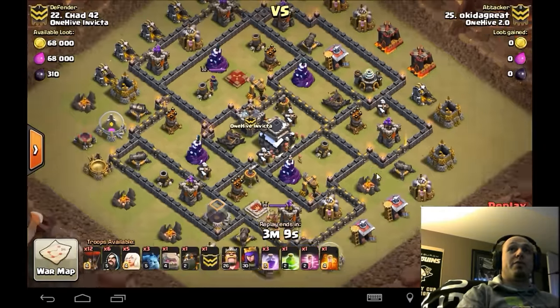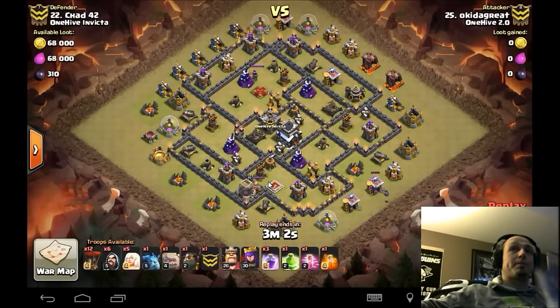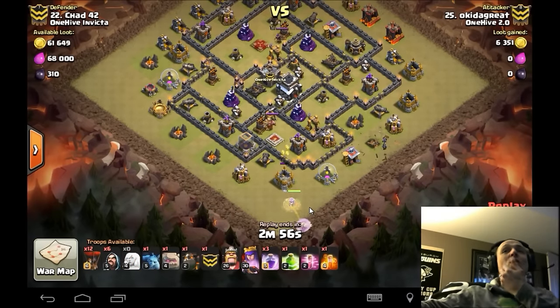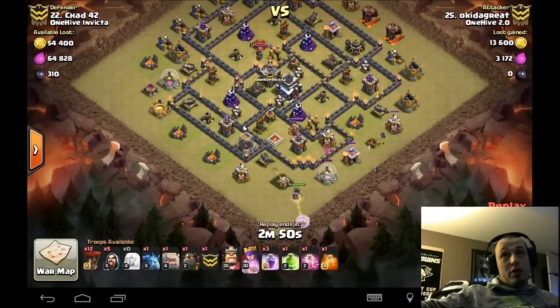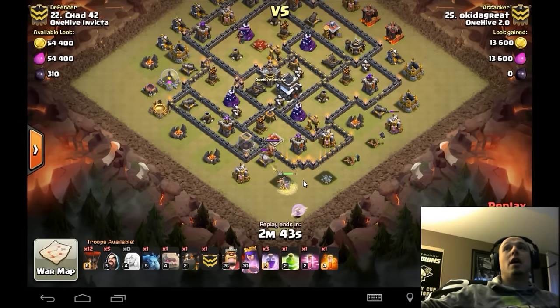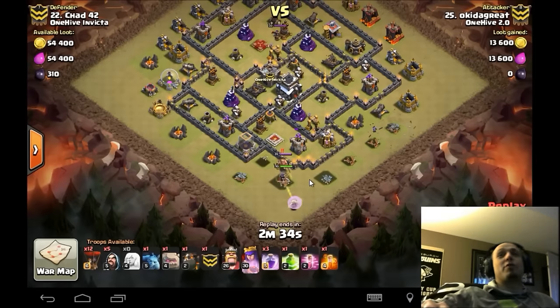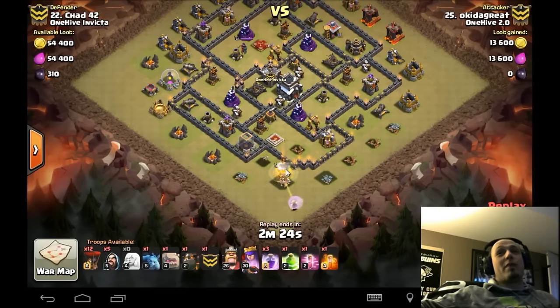Down to the 20s — Oki brought a really nice attack. Five healers in this army comp, two lava hounds and one golem. Goes in and starts a queen walk at the six o'clock position. Gets insane value — she walks in, takes out the king, the air defense, continues walking all the way up and around to get that second air defense. So basically this entire section is taken out by the queen walk. Oki just got level 30 queen too — congrats, that's awesome.